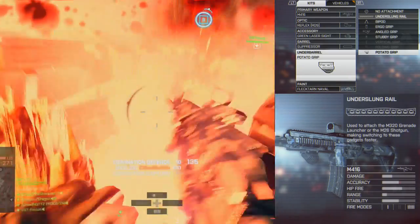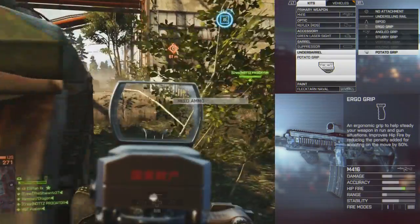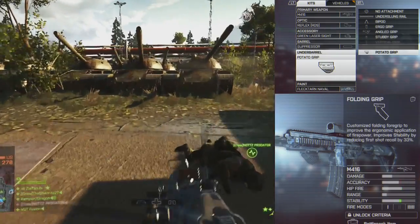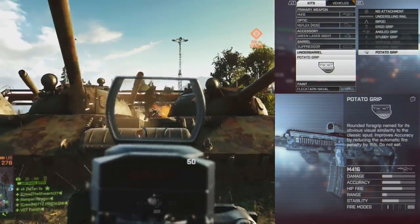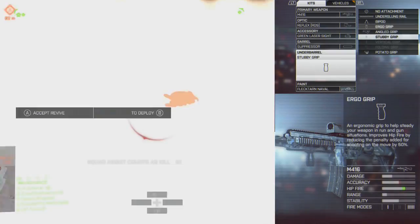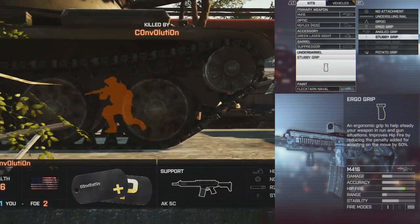For under-barrel grips, there's the bipod which stabilizes shooting when laying prone — I don't use it. Then there are several grips: the ergo grip, angled grip, and stubby grip. The bottom three in the menu are battle pack items but functionally the same as the top three. The ergonomic grip helps steady your gun when moving — it reduces hip fire spread by 50% and is great for run-and-gun players.